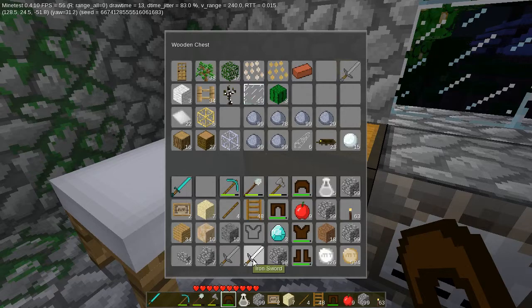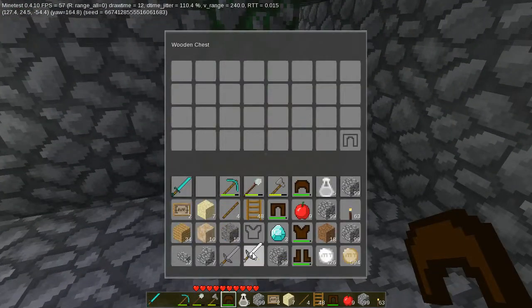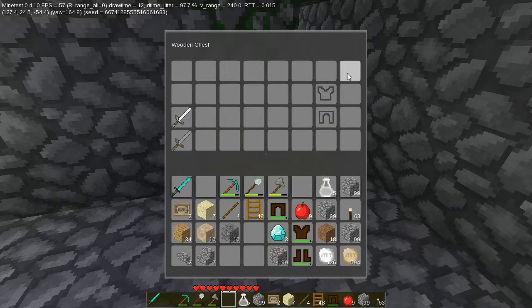Apparently the weapons have no durability. Which means I really don't need to hold on to this iron sword — or the stone sword, actually. But I'm gonna do it anyway. And then I'm gonna have multiple sets of backup armor, just in case. And three diamonds for my pick.